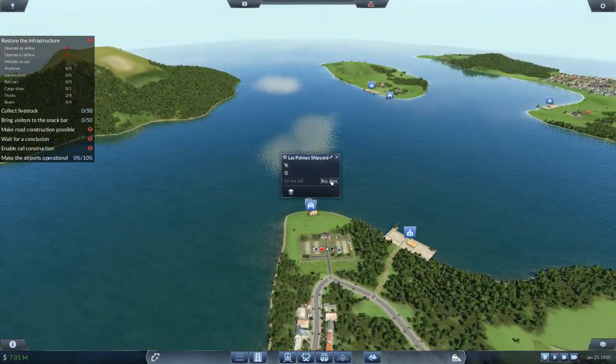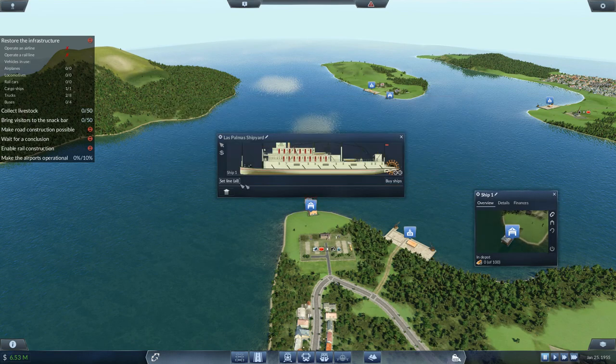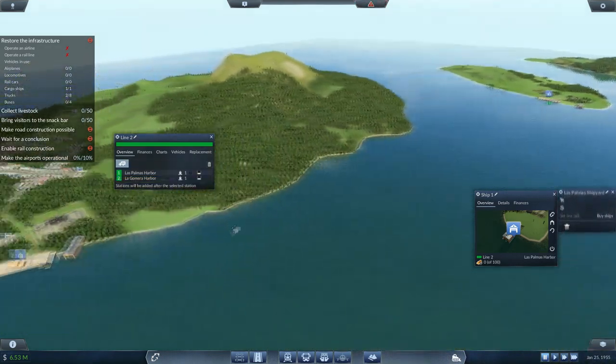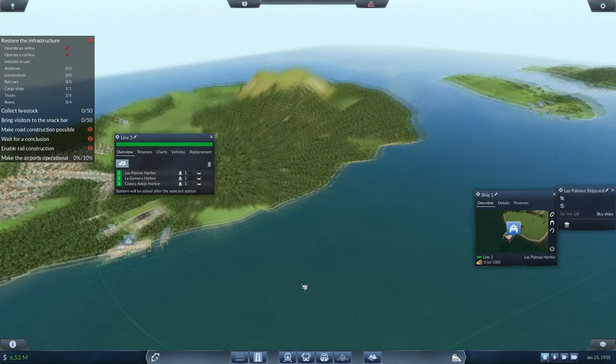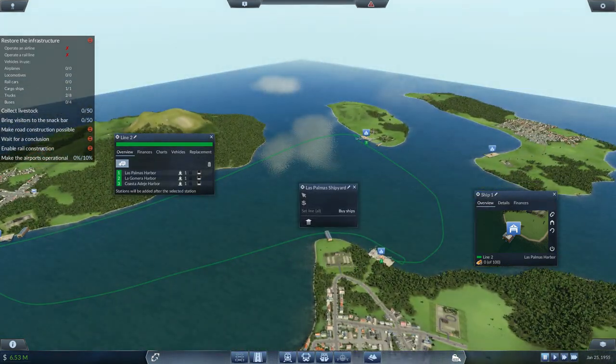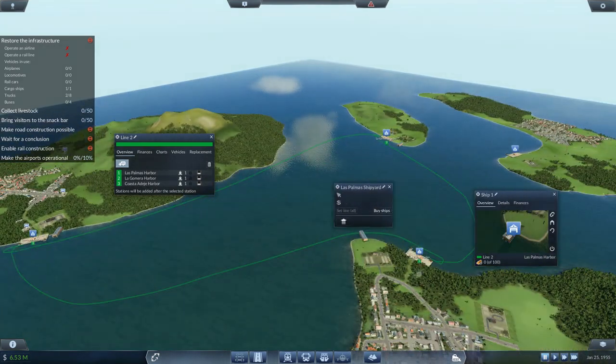Let's get the ship started — buy a ship, set line, new line, and it's just going to go in a big circle: one, two, three. It's going to pick up steel and construction materials, drop them off, then pick up iron ore, drop down here, and pick up anything from here that needs to come up for processing.